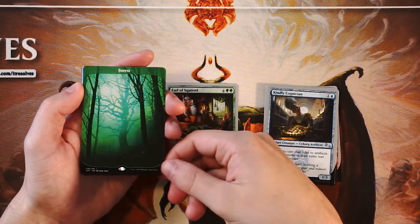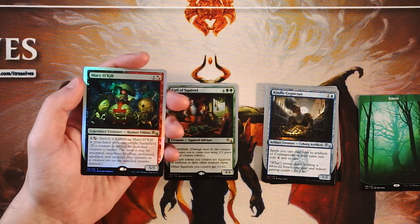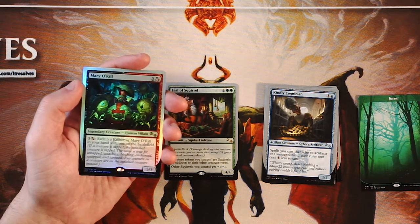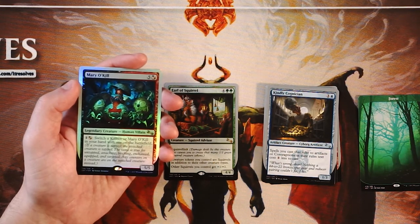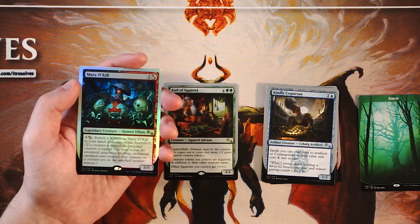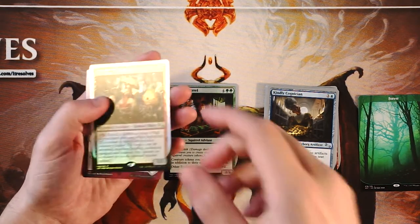We do have the Unstable land — that forest is absolutely stunning, I love those. We did get a rare foil. It's a 5/5 for five and then either a black or a red — you can pay hybrid black or red and switch Kill Bot or Mario Kill in your hand with one on the battlefield. Kill Bot is another creature you can play out early, and the idea is you can switch them out for each other, which is very good — to be able to get a 5/5 that early is great. However, the Earl of Squirrel is good on its own, so I have to say that's definitely a stronger pick in my opinion. It's a little bit conjecture — you could switch between the two — but that's definitely my take.